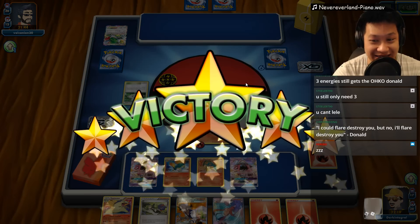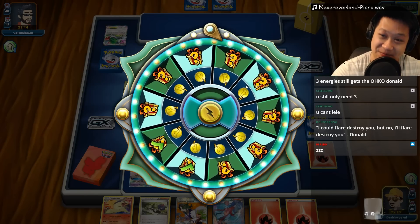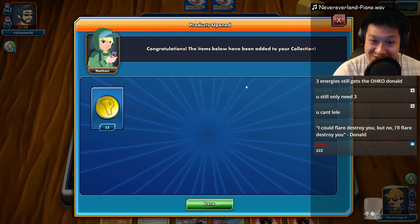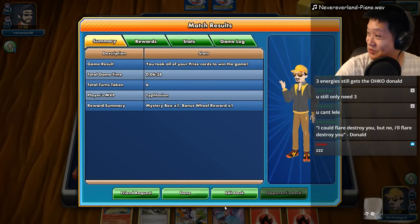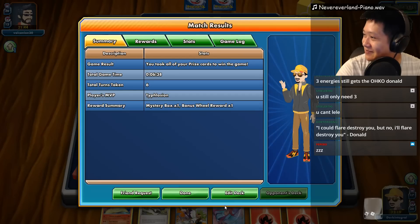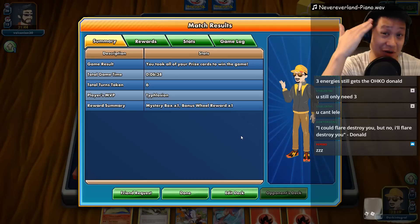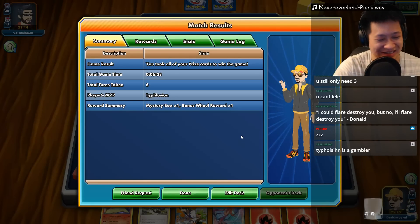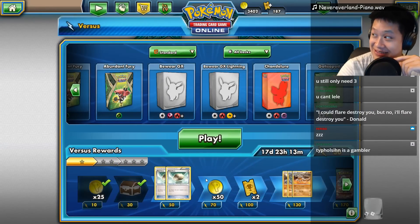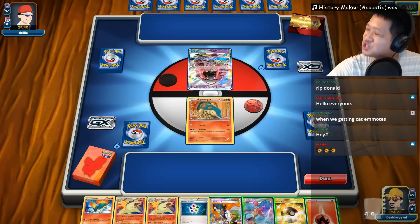Got Tapu Koko next - Typhlosion, still living the dream. Do you want to live the Typhlosion dream? Here it is. Welcome to another Typhlosion match - I'm going to play my remix of History Maker from Yuri on Ice. Let's start off with Skyla and Ultra Ball. I want a Rare Candy with Skyla. He may N away everything. I'll play these two right now and try to get out a second Cyndaquil. He should be very suspicious - if you're playing Skyla first with a Rare Candy, it's going to line up.